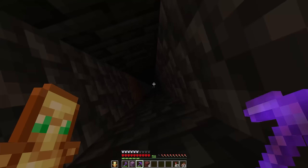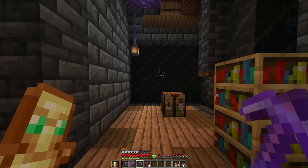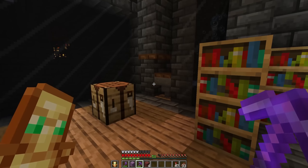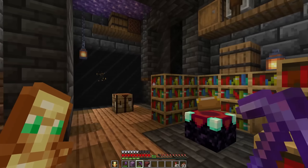This here actually drops down — I hope it's still safe. Excellent! This drops down to our very first little XP farm. So this was the zombie spawner we found. I spent so long here just for dribs and drabs of XP. But this is also our first enchanting setup as well — lots of memories down here.